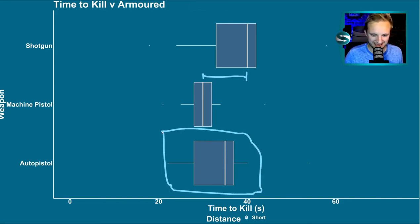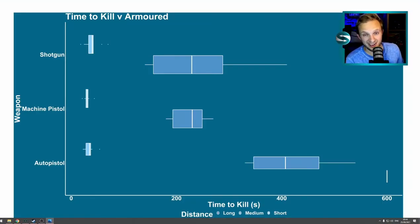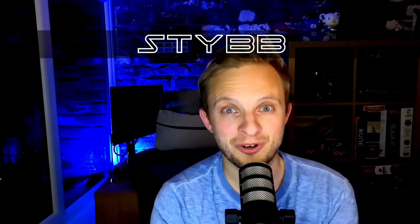Even though the auto pistol is actually better than the shotgun at short range, its performance at other distances means we rule out the auto pistol. It's a battle between the machine pistol and the shotgun. The machine pistol is a significant improvement over the shotgun at most ranges versus both armoured and unarmoured targets, but the shotgun is a close comparison. So you've got to ask yourself — if you've already built your workshop and gone with the shotgun, are you going to spend the time upgrading to machine pistols for everybody for that extra 33% increase in damage? I might be tempted to stick with the shotgun and save your resources and research to move on to heavier weapons later down the line. Check out my previous video for more shotgun info, and thank you very much for watching.